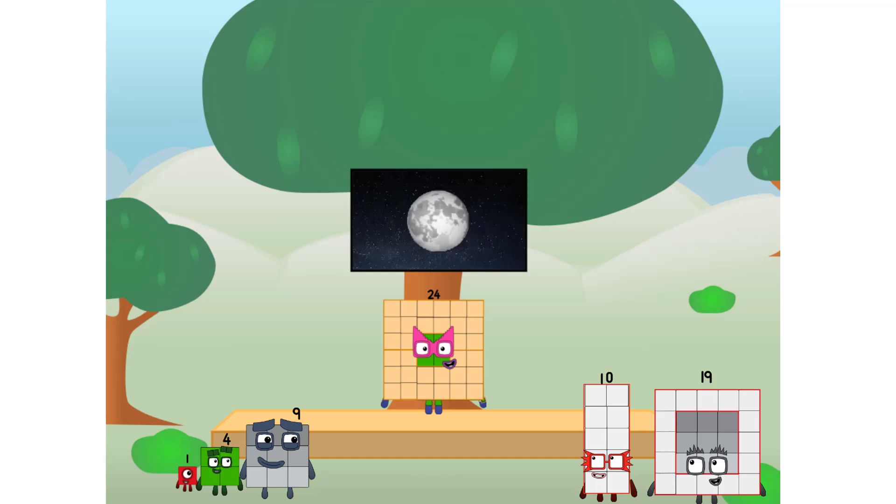The moon. Let's solve the puzzle of how to put a square on the moon without using rockets. Square power only. Why? Because it's fun to try. Great. I'll be test pilot. But how will we get all the way up there?